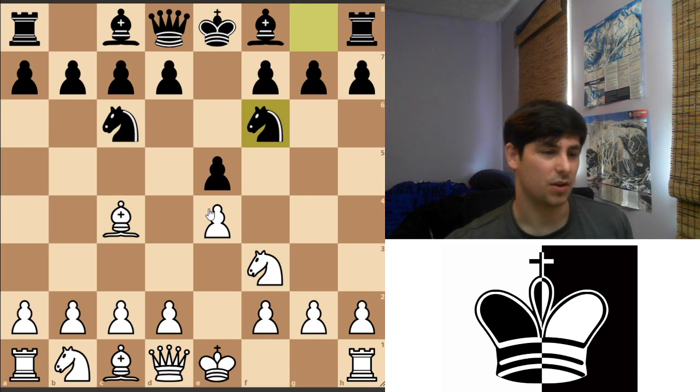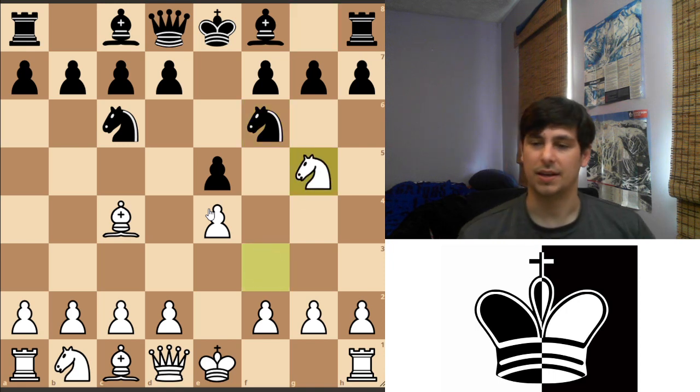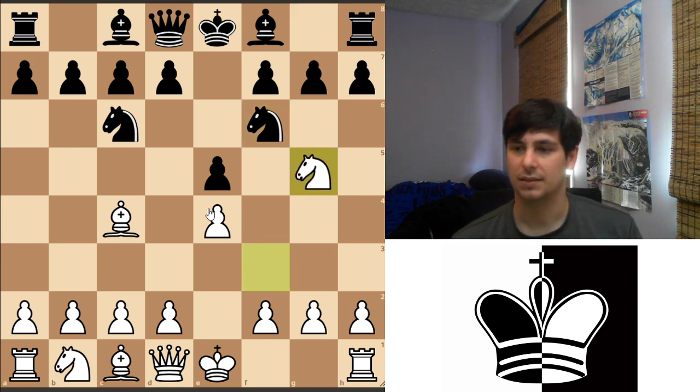So this is the starting position: e4, e5, knight f3, knight c6, bishop c4, knight f6. Now knight to g5 — this is the signal you're going for the Fried Liver Attack.